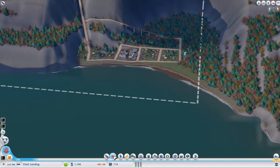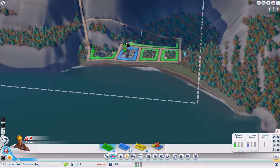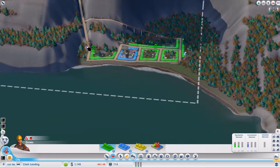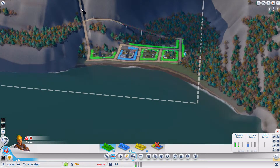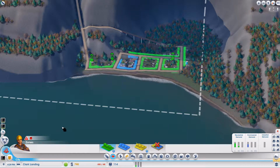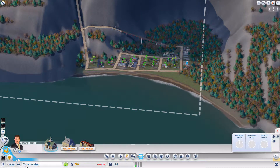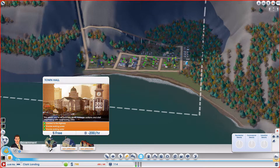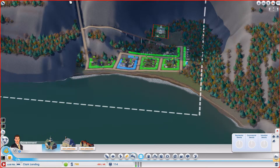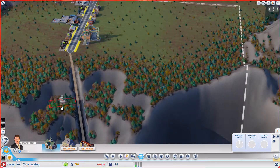My city is getting problematic really quickly. I need to zone more residential places so I can get more people in. It's not possible on this road, but it is on the top side. The game wants me to place a town hall, but I don't want to put it somewhere that could have businesses.